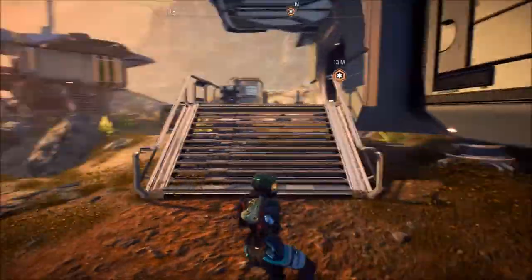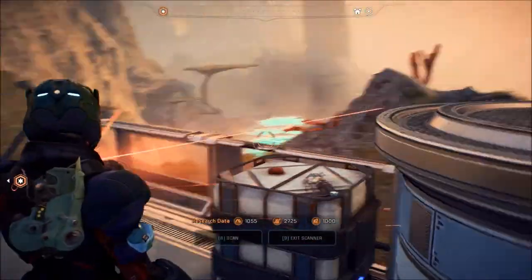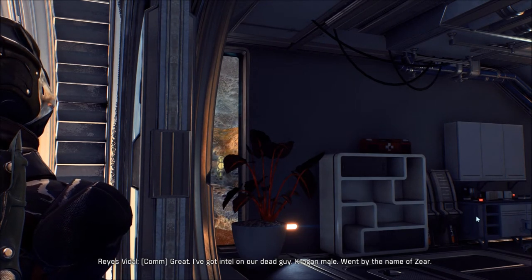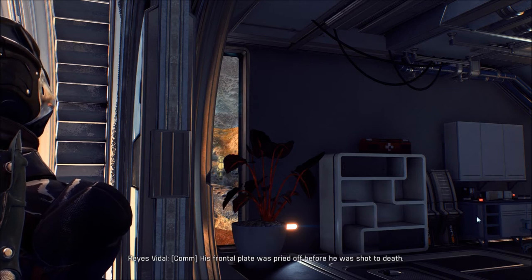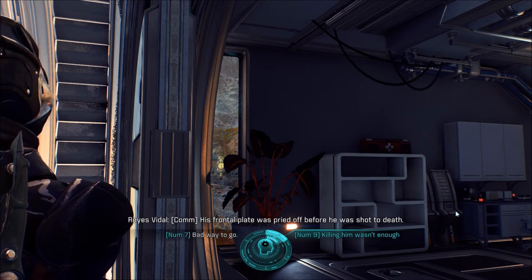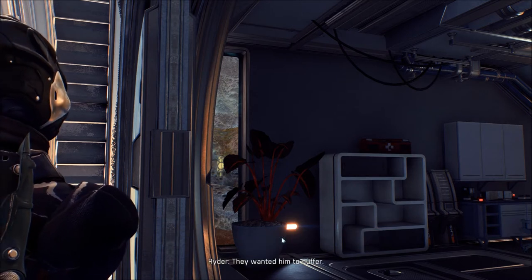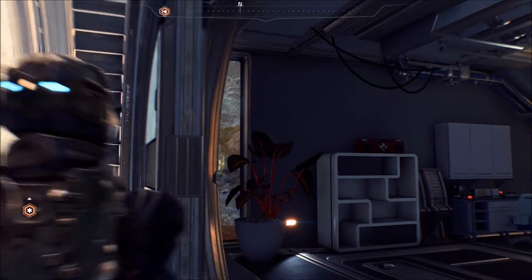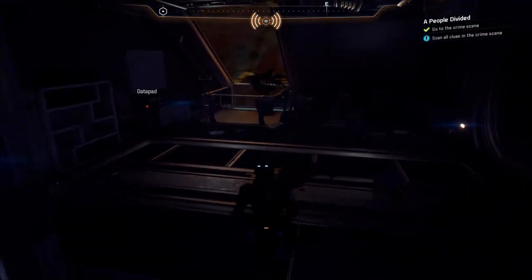Reyes, I'm at the crime scene. Great — I've got intel on our dead guy. Krogan male, went by the name of Ziar. His frontal plate was pried off before he was shot to death. They're always talking about the Krogans getting their plates ripped off. I mean, they don't talk about humans getting their hearts ripped out or getting decapitated. I guess killing him wasn't enough — they wanted him to suffer. Nice to see sadism is alive as well. Do your scanning thing — look for anything that might lead us to the killer. Let's do our scanning thing.